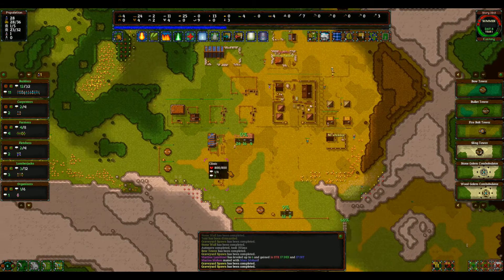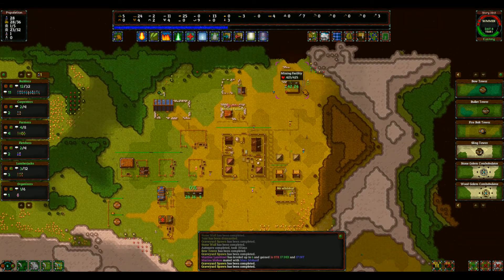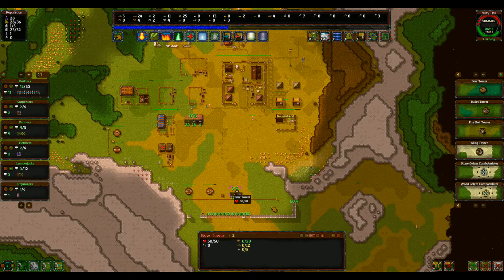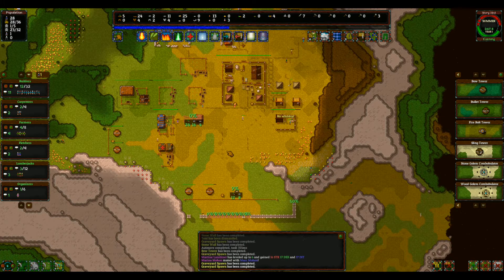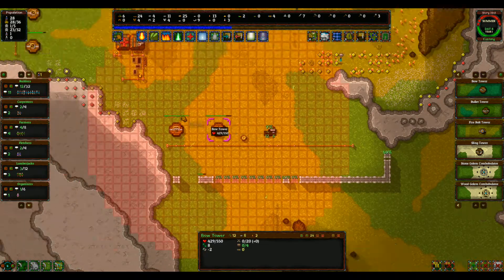We do need to start really putting some effort in. The only things being built right now are the kitchen, the mining facility, and this tower down here. I'm going to go ahead and bump this tower to the top, even though the mining facility is pretty important. The tower is even more important, because without defense, we won't even make it another night.